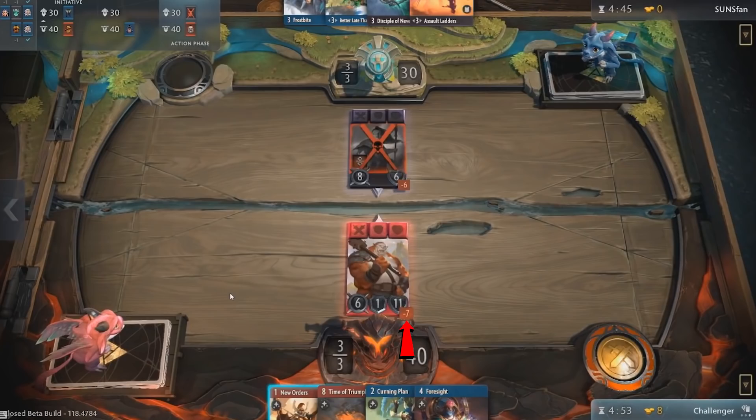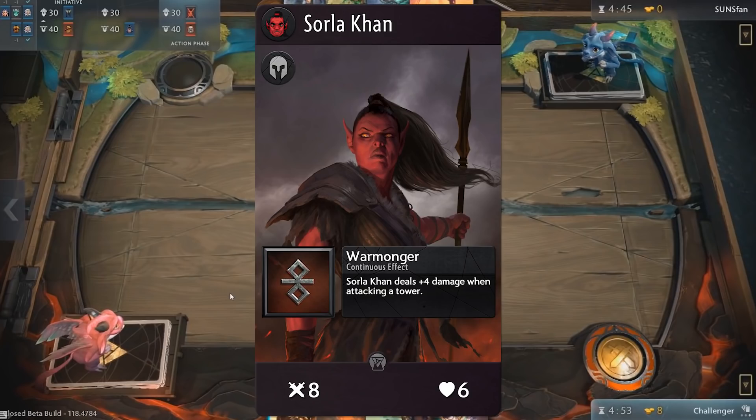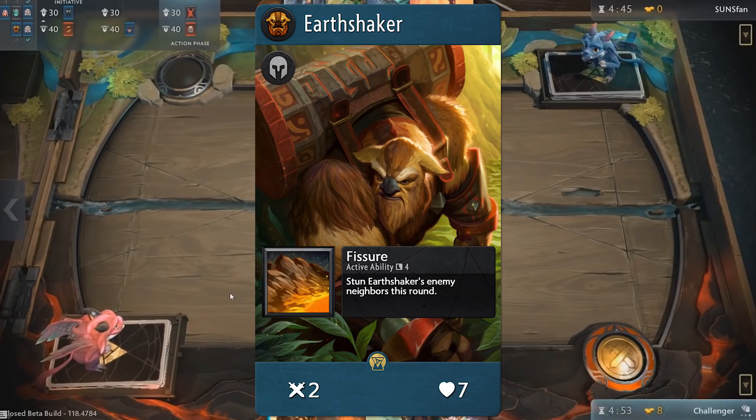We know she'll die in the coming clash because of the red X over her card. Artifact will try to illustrate all of this and show you what's about to happen before it does. Keith does not have an ability, but Sola Khan does. Her ability is passive and it makes it so that when she hits a tower, she'll do 4 extra damage. Some abilities are active though, like Earthshaker's Fissure, and will take some rounds to charge and recharge. In Earthshaker's case, it takes 4 rounds to be available to use, but when it's ready it can be cast like an action to stun his enemy neighbours, making them unable to attack in the following clash.